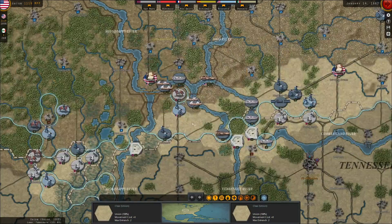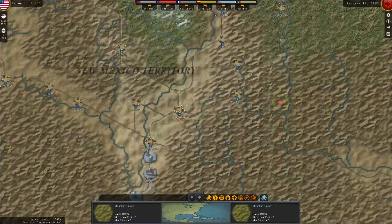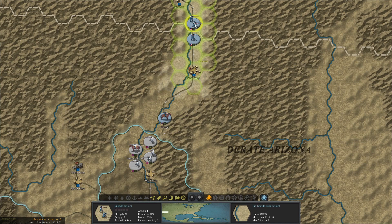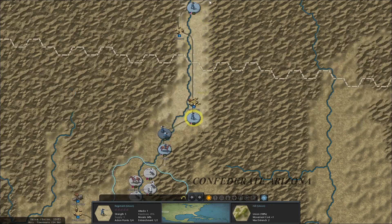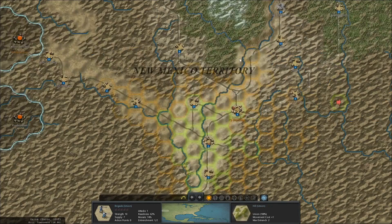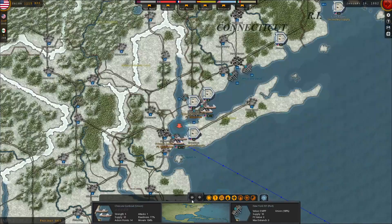How's New Mexico look? Hit that lead regiment with our cavalry and force march them down there to get into position. Keep the boys on the roadway so they keep their supply. More gunboats for the gunboat gods — send them to the Mississippi.